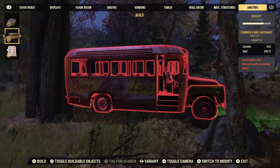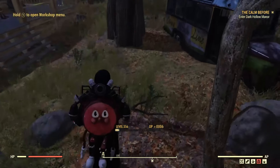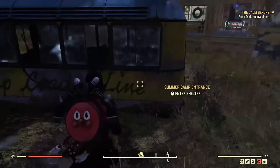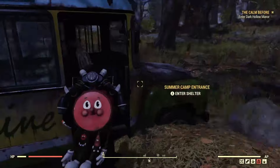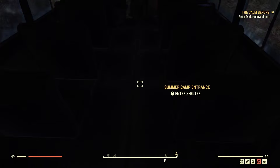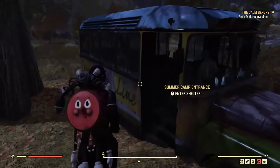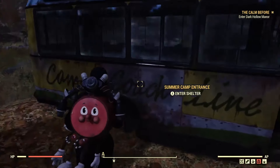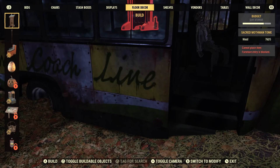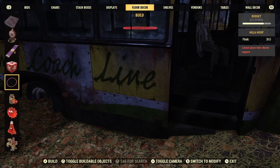There we go. As you can see, it doesn't take up too much of your budget, which is really cool. It is a good-sized school bus and you can actually walk inside it as well — it's pretty spacious. For those of you who like to merge glitch items, you could probably merge glitch some plushies sitting on the shelves in here.